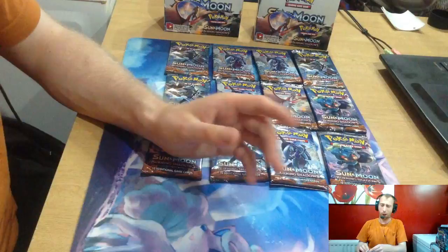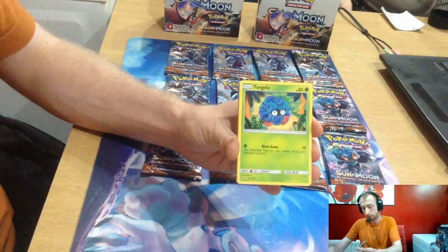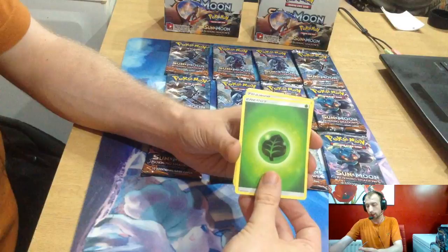This is going to be amazing. I'd love a full artwork Tapu Bulu. White code — white code all around. We've got Jolteon, Tangela, Rhyhorn, Raichu, Butterfree, Darkrai, Ice Rider — Full Art! Nice. Leaf Energy, Pokémon Center Town, Weakness Policy, and a Heatmor.